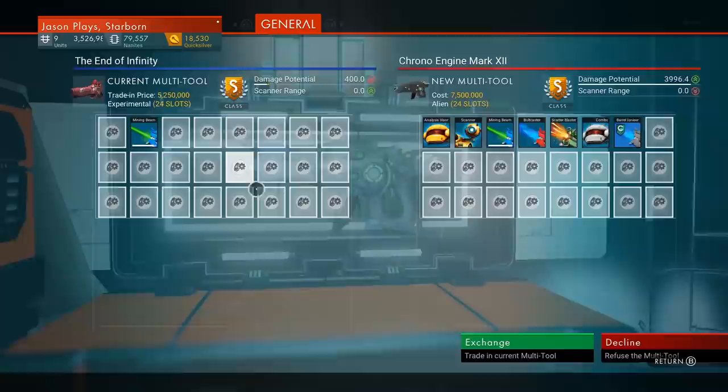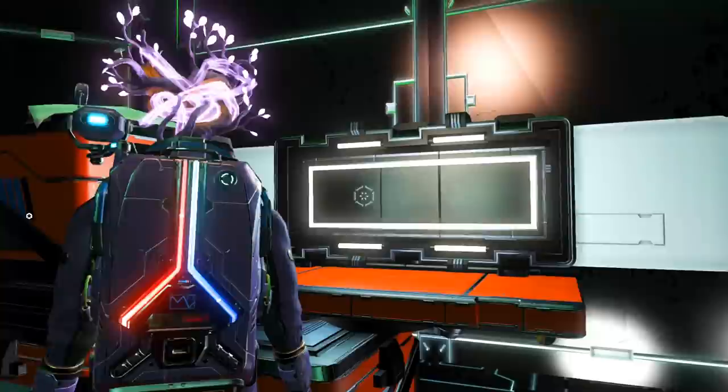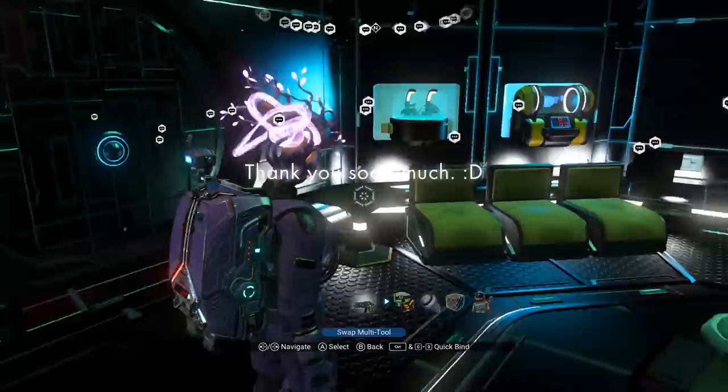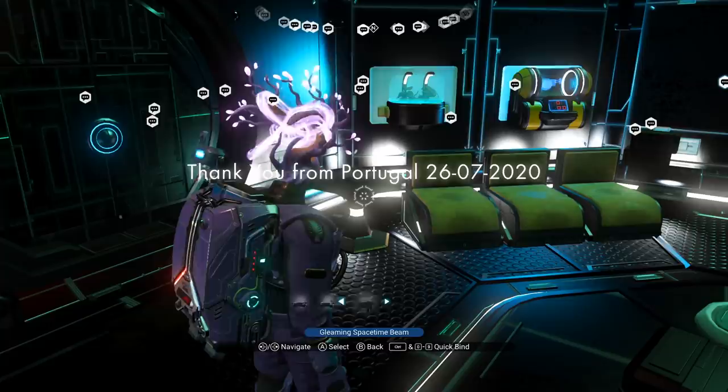I don't have anything to trade in so we're going to trade it. This one's going to cost you 7,500,000 units, so be ready to pay that. So I got it. Now what you can do — I have multiple multi-tools on me. If you press down on your D-pad and go all the way over to the gear icon, select that one, and if you go all the way over to the left again, you can swap your multi-tool. This doesn't mean you can trade it — it means I have three different multi-tools and I can switch between all three.